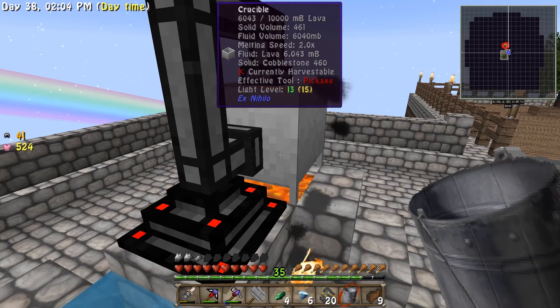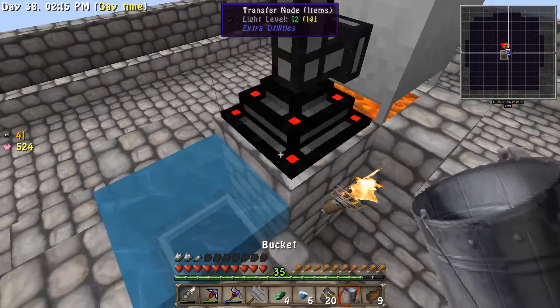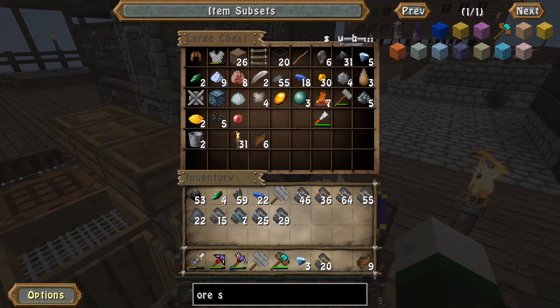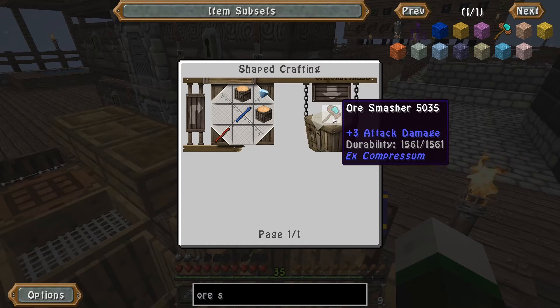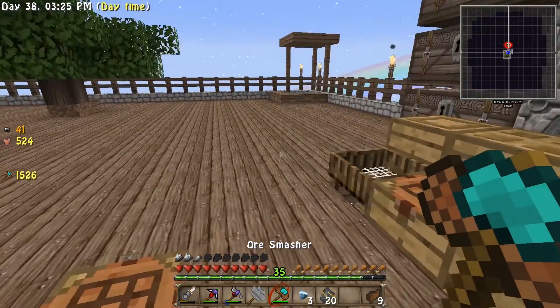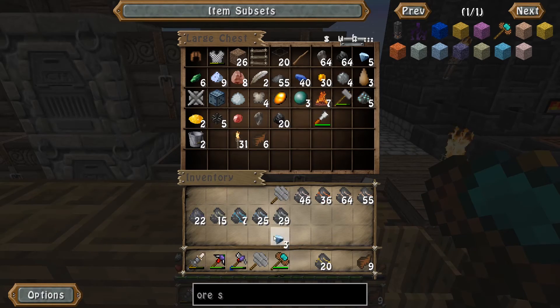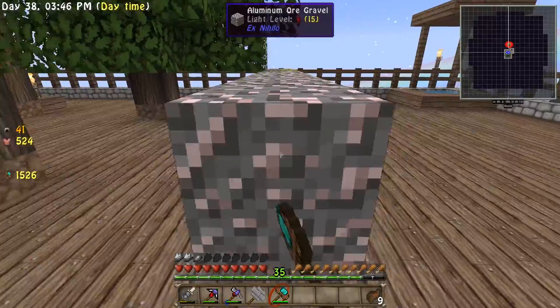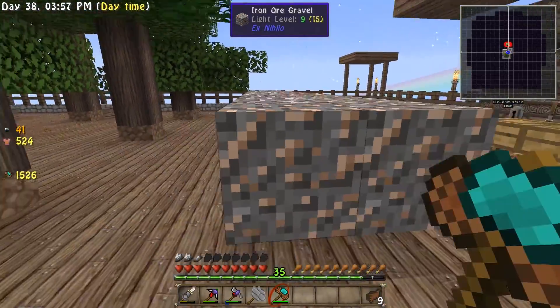I'm going to take three of these diamonds and make ourselves an ore smasher — let me show you that tool. It's a really cool Ex-Compressum tool: a couple of sticks, a couple of crafting tables, and one single diamond. It will automatically craft up all these broken pieces and lay them out in front of you to be smashed, which is very convenient. Just right-click and it lays them out just like that. You can't vein-mine with this tool, but it smashes them real fast — barely takes any time at all.